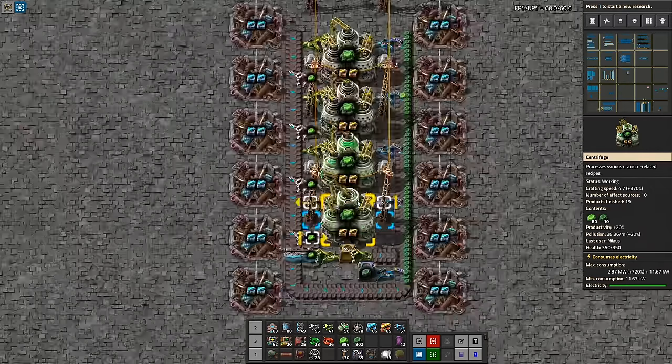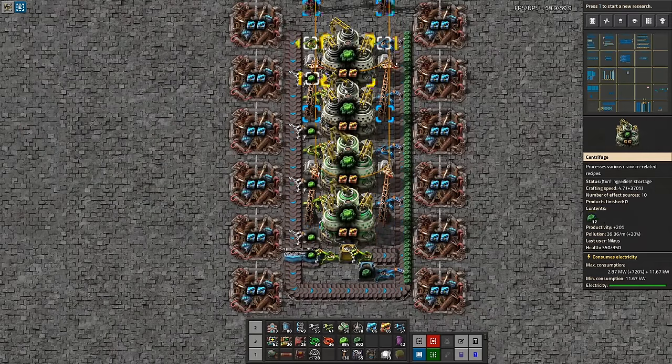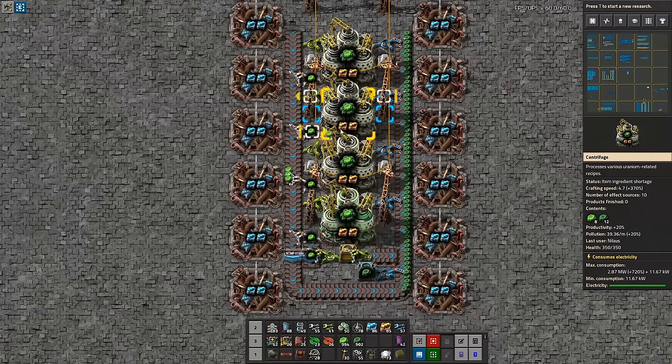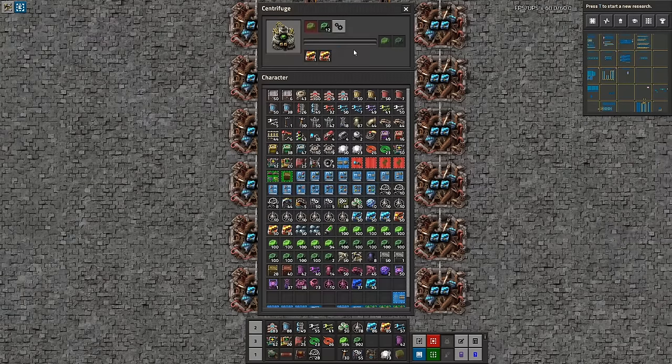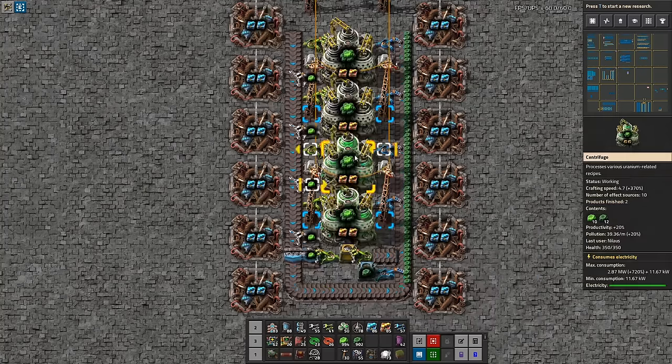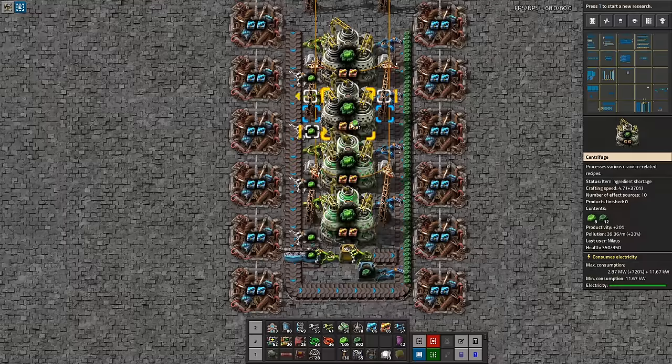Each of these, when running at full speed, will support 263 nuclear reactors. Times four, this will support a thousand nuclear reactors. But as you can see, the shortcoming is that this one has 80 uranium-235 in here that's not being used — those 80 could actually be used for starting the other centrifuges.